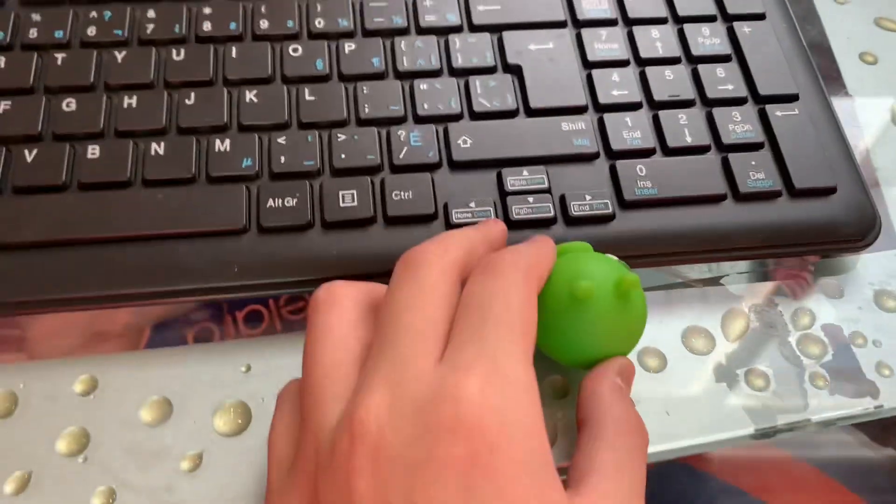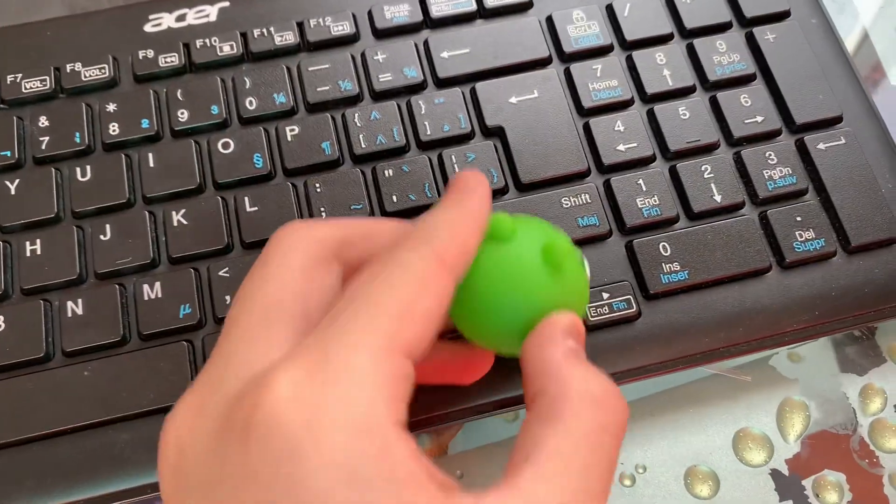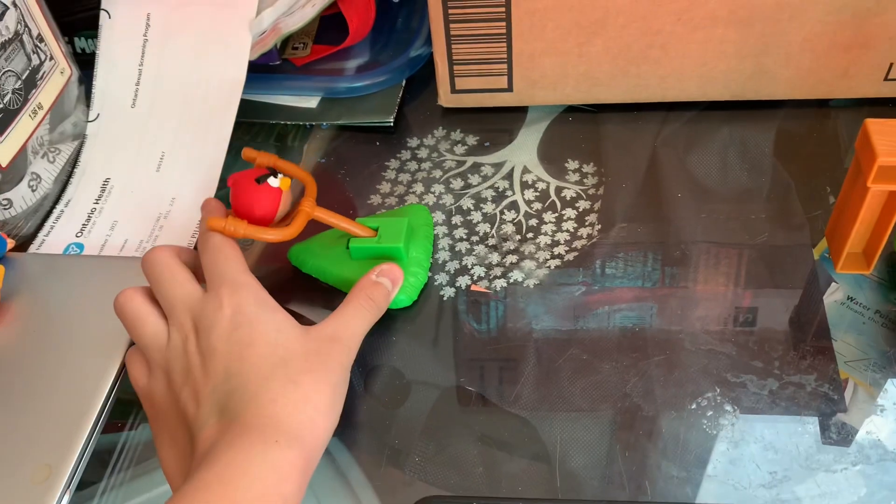So first, you load him into the slingshot, see like this. Then he loads, and then you press the under button, as you can see, like this. And then he'll launch!